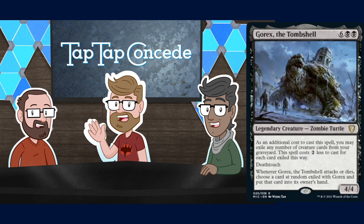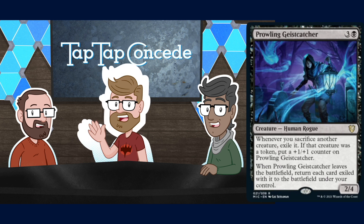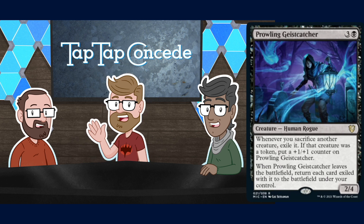Is Gurmag Angler still good? I think it's still playable — you can still Gurmag if you're in a black midrange shell. Next is Prowling Geistcatcher — three and a black for a 2/4 Human Rogue. Whenever you sacrifice another creature, exile it; if that creature was a token, put a +1/+1 counter on Prowling Geistcatcher. When Prowling Geistcatcher leaves the battlefield, return each card exiled with it to the battlefield under your control.